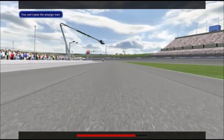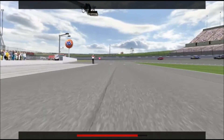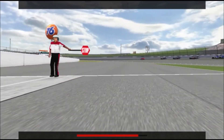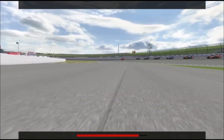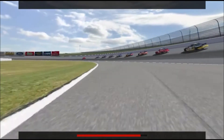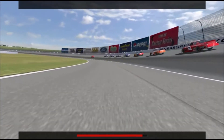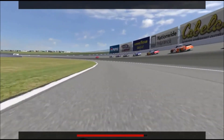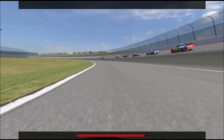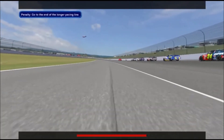You can't pass the stop-go man. The stop-go man is a NASCAR official positioned at the end of pit road, responsible for making sure cars exiting the pits don't interfere with the pacing line. Most of the time he'll be displaying a go signal. However, when the pacing line gets close to the pit exit, he'll display the stop signal — cars exiting the pits cannot pass him. They must wait until the pacing line passes the pit exit and the stop-go man switches to the go signal before being allowed to exit pit road. Breaking this rule will not result in a black flag, but you'll be sent to the end of the longer pacing line.